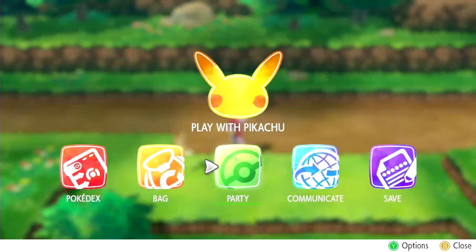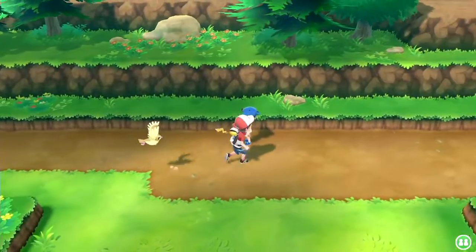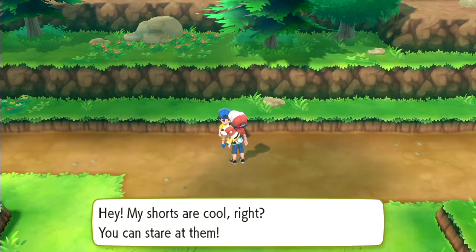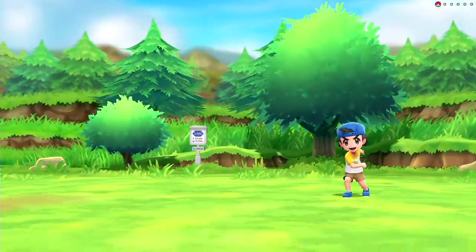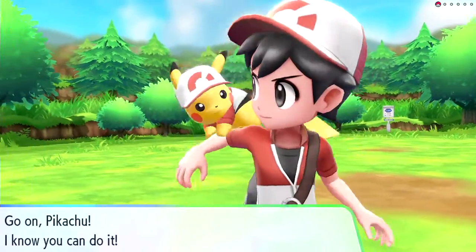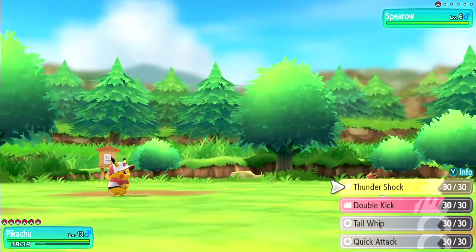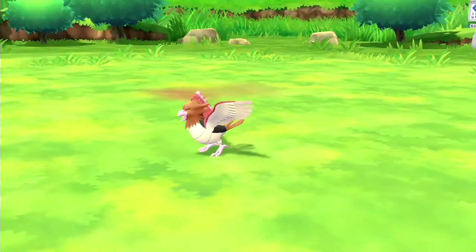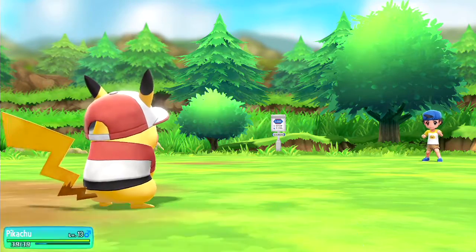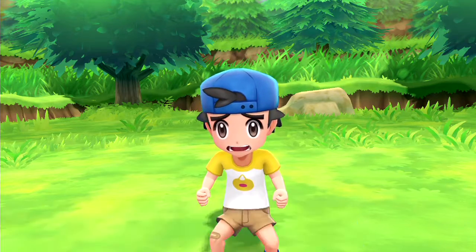I could put another Pikachu in my party, but I don't know if my starter Pikachu would be too happy about that. Alright, let's battle this boy. Hey, my shorts are cool, right? You can stare at them. I don't want to stare at your shorts, little boy. Alright, Pikachu, let's wreck this Spearow — it's only level 6. Get wrecked. Is that all he has? Heh heh, lost. Thanks for your Pokeballs, kid.